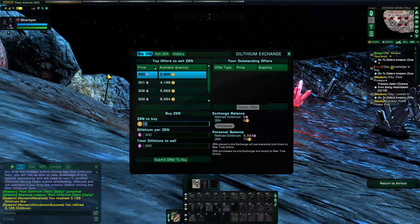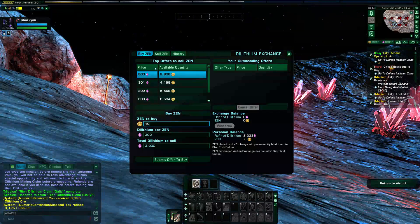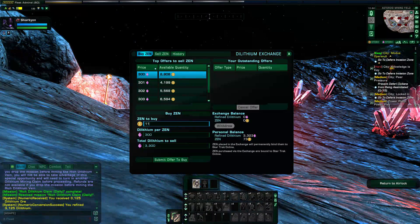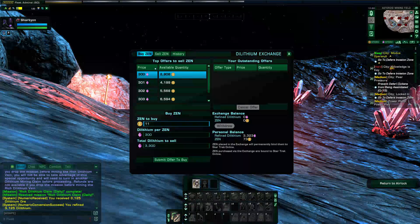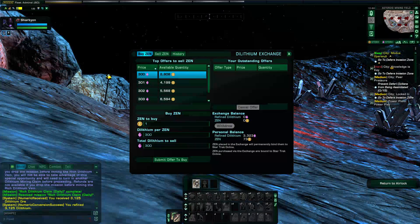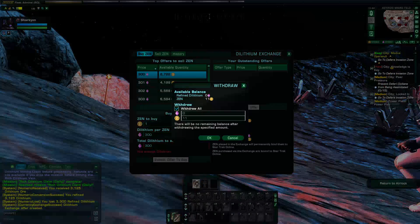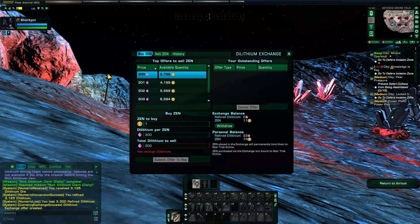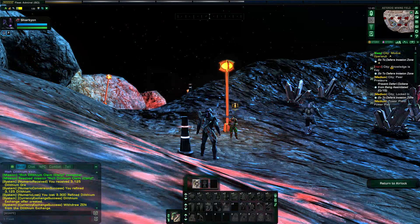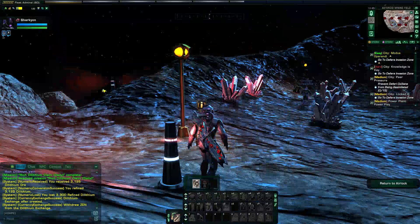Let's see how much zen we can get — 10, can we get 13? No, 12, 11, 12... we can get 11. Let's submit the offer to buy 11 zen. Alright, withdraw — we are now up to 84 zen total. By mining these rich dilithium veins today, we got 11 zen, which is actually really good.